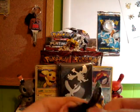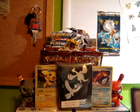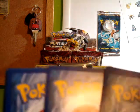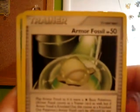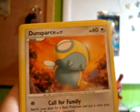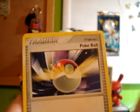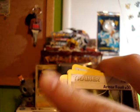Now on to the Palkia Platinum pack. Armor Fossil, Kricketot, Swablu, Vulpix, Dunsparce, Mightyena, Galactic HQ, Poké Ball, Reverse Cascoon which is an uncommon, and a Lickylicky. I did need that.